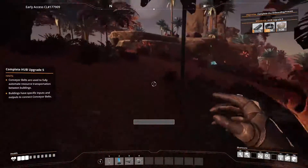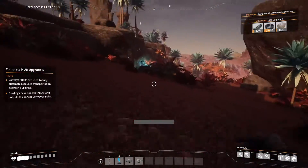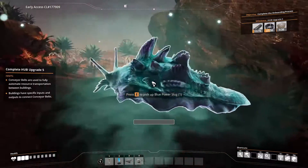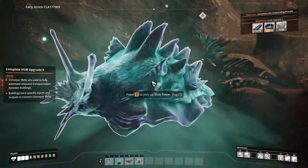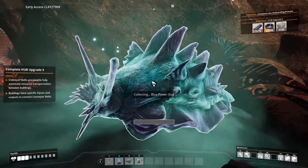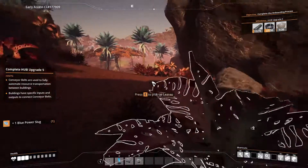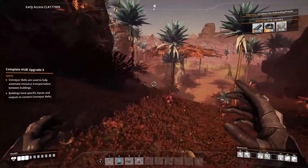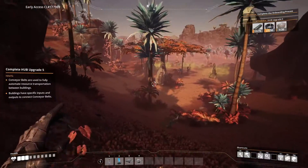Alright, we got iron plates. We got copper ore here. We got iron ore. I found a blue power slug! Oh, that's good. Yeah, you can turn that into things that you can use to overclock your machines. That's pretty sweet.